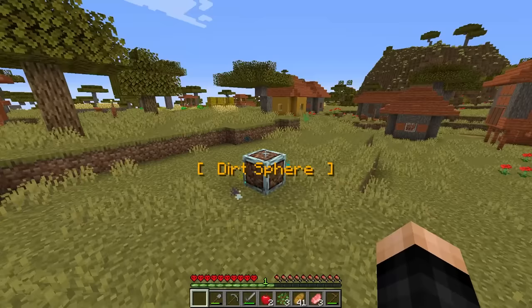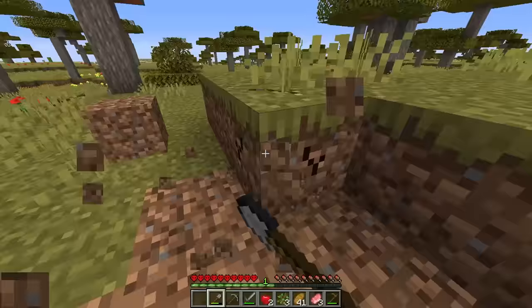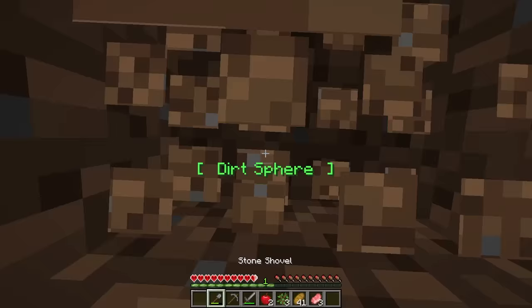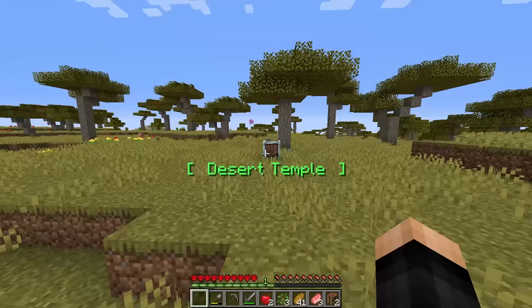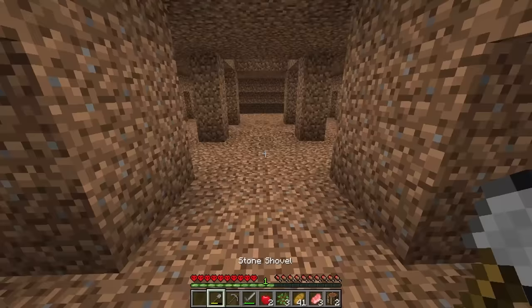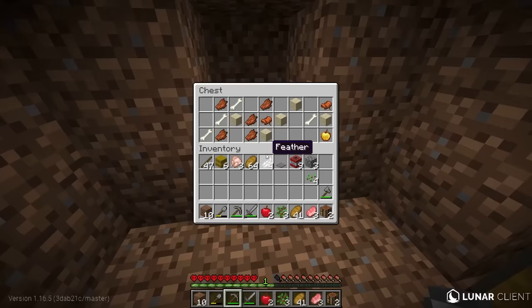We get a void hole and it goes all the way down straight to the void — we're not going down there. One more time, I really want this dirt temple. And we get a dirt spear. I will not stop until I get this desert temple. Finally — yes, desert temple! But wait, that's actually a dirt temple, not a desert temple. We might as well try it. It's literally all made of dirt, and there actually is TNT. We mine the stone and get normal desert temple loot — one golden apple, another golden apple, some string, and a diamond.